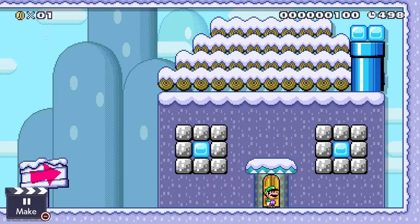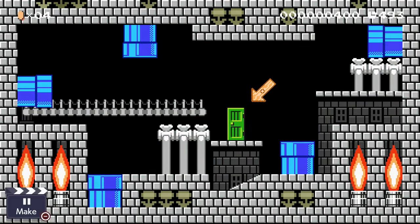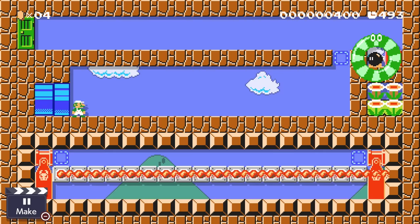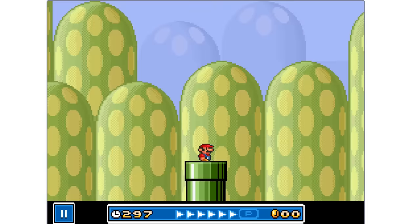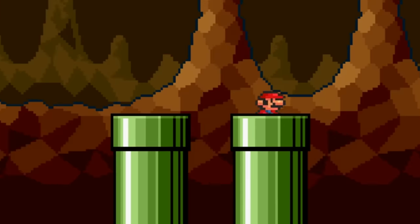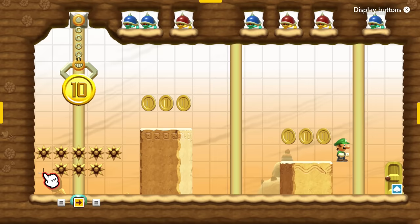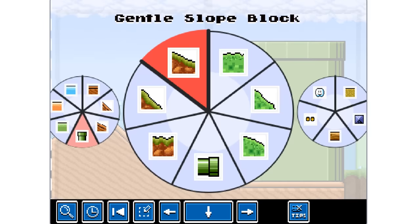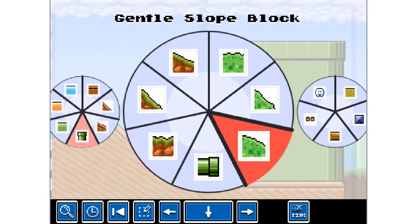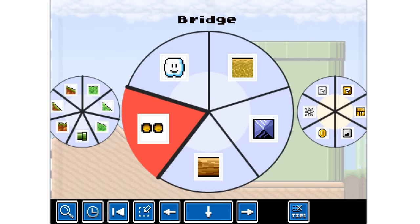If you want to go from beach to volcano to underground to underwater all in one course, you can do it in this game. In Mario Maker 2, you have to use doors to stay in the same area or use a pipe to switch from the main area to the sub-world. In this game, you can use pipes to go between any floor that you want, including the one that you're already on.